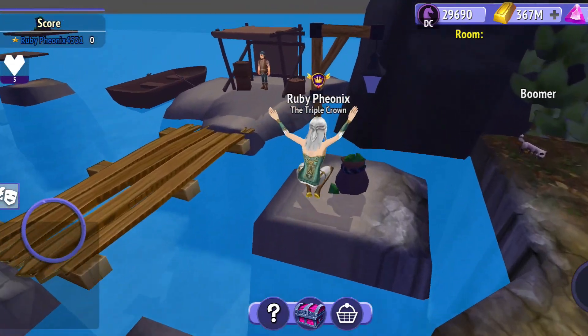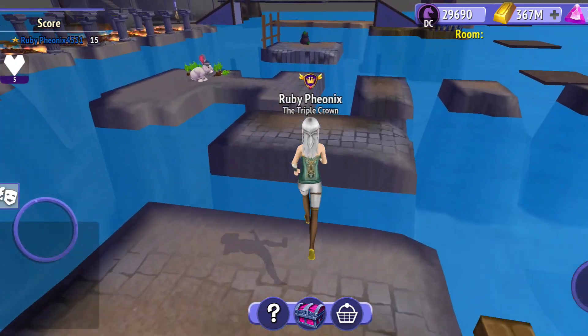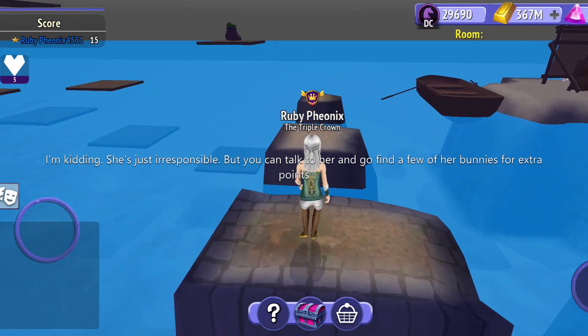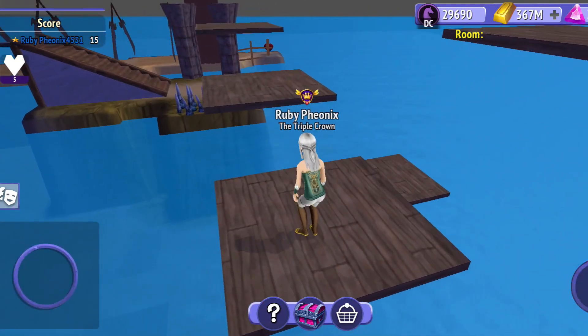Watch out for the spinning thing — death comes by roughly every three seconds. I usually count a solid one, two, three and that's when it comes back to kill you. But get that bag of gems, and like I said, I'm going to get a few things around the map. Not too much — we're pretty much going to blow through this thing.